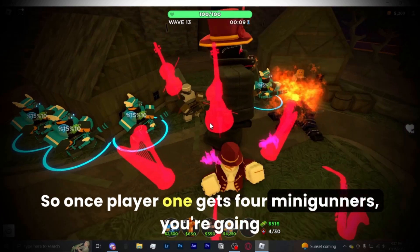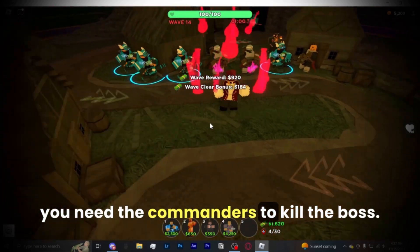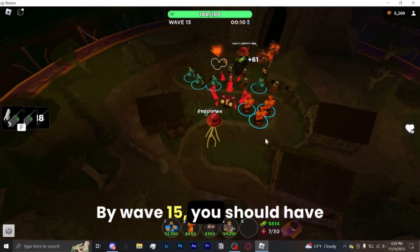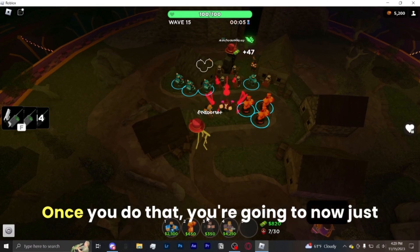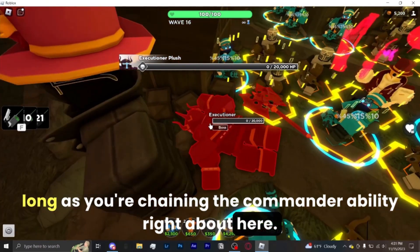So once player 1 gets 4 minigunners, you're going to want to start putting commanders right about here, because your last wave is coming up soon and you need the commanders to kill the boss. By wave 15, you should have 3 commanders for player 1. Once you do that, just spam minigunners with the rest of your money and you should be able to kill the boss as long as you're chaining the commander ability.